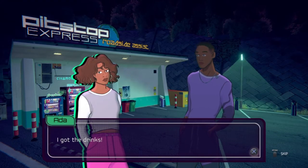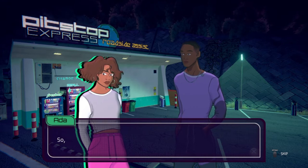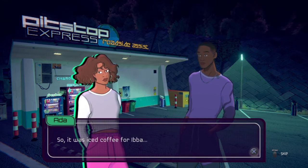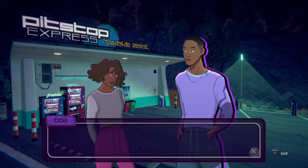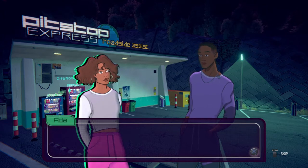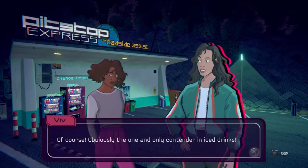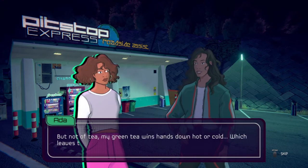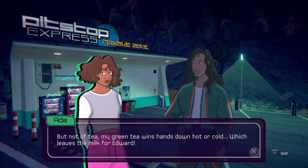New game. Yeah man, this is like neon cyberpunk-ish. Ada — I got the drinks. It was iced coffee for Iba. Peach iced tea for Viv, right? Of course — obviously the one and only contender in iced drinks. My green tea wins hands down, hot or cold, which leaves the milk for Edward. That hits the spot. Cheers, Ada.